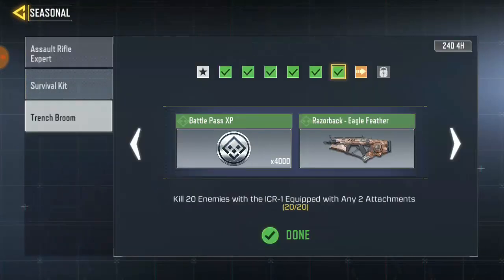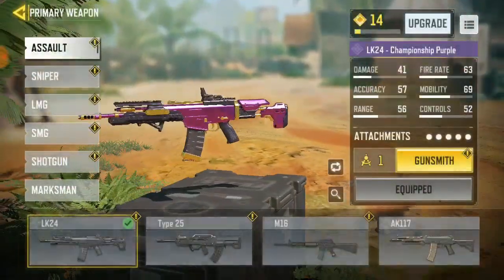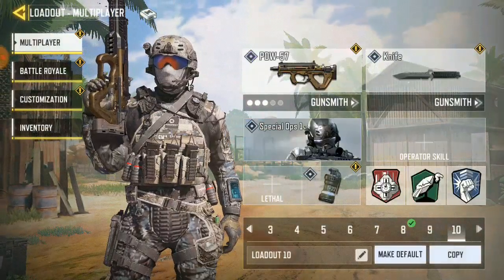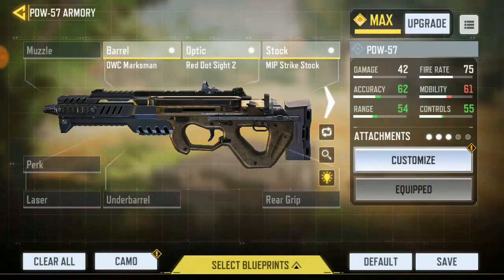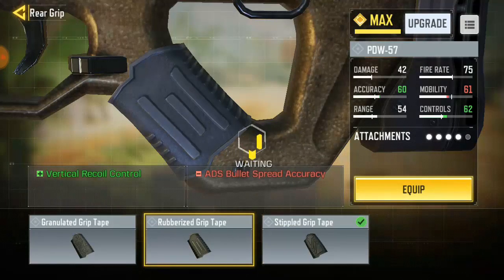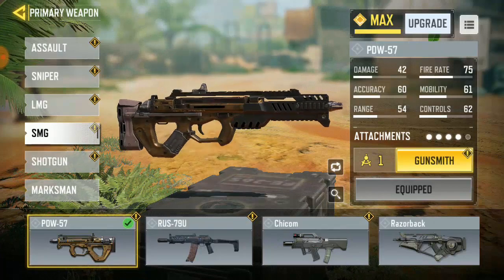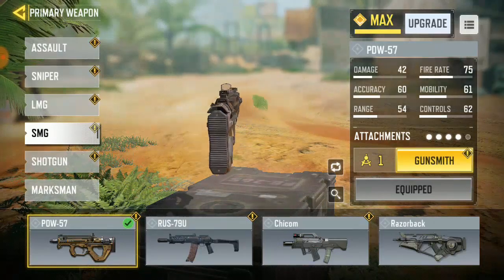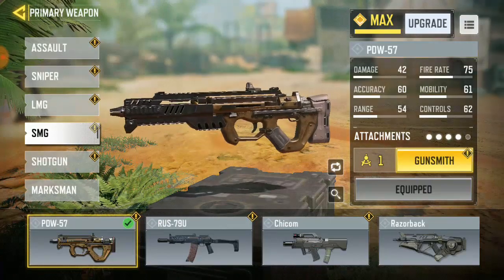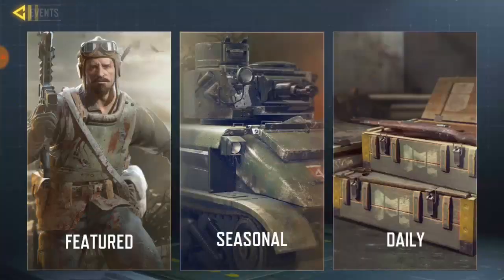The next task says you should equip four attachments. Go ahead and add more attachments to your loadout. Right now we got three attachments, let's add one more to make it four. Now we got four attachments on the PDW-57 and it looks kind of different — wow, I love the way it looks, it's much shorter now. Once you're done adding that, go back to the event section and claim your reward.